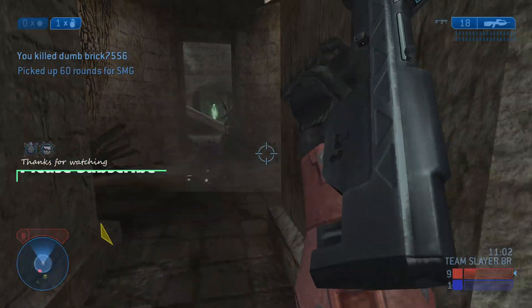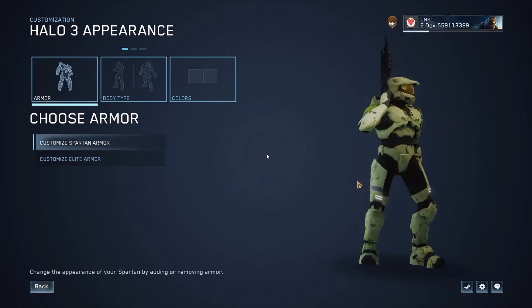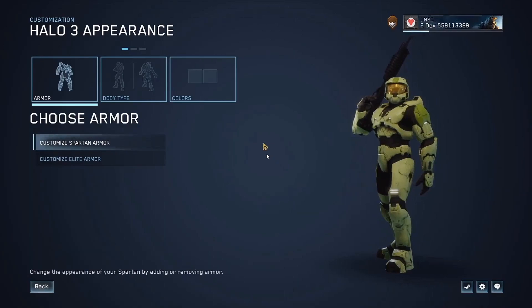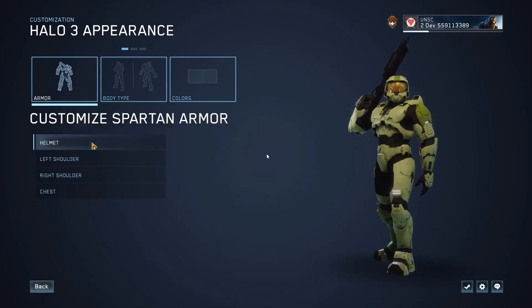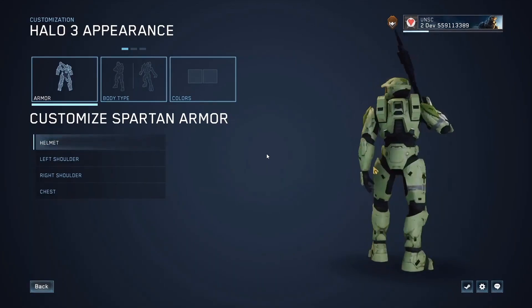Now when it comes to Halo 3 customization, as many of you have seen in previous videos covering the recent Halo 3 flight, updated customization is coming back to Halo 3. New selected armor pieces will be able to be set in any order instead of just being a full system set like before, and you will also be able to see your emblem on your shoulder with the armor details and colors in game.